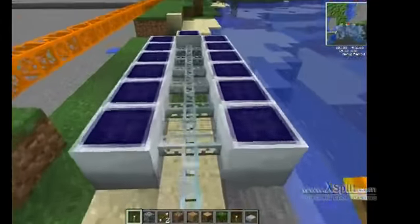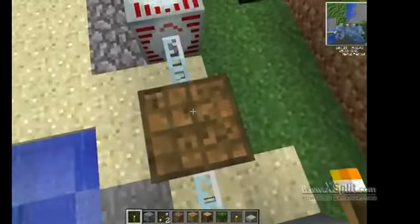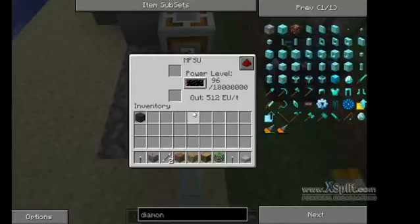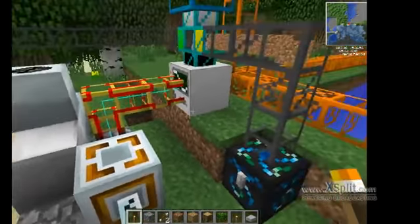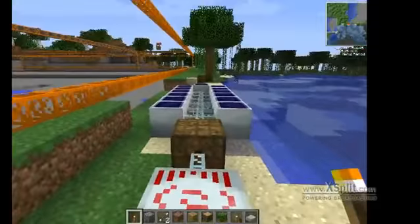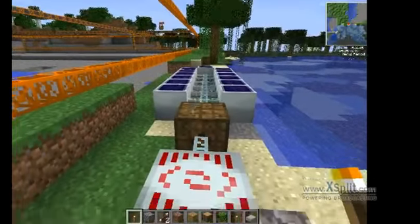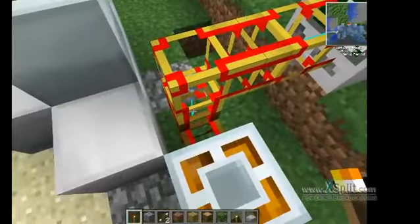We have the solar panels which run into the battery box, which then goes into the MFSU, and then into the energy link, which converts that power source into a normal one that can run into the thing.